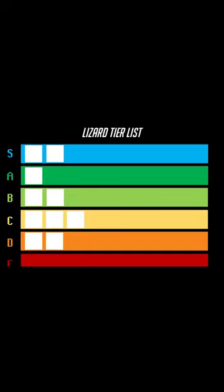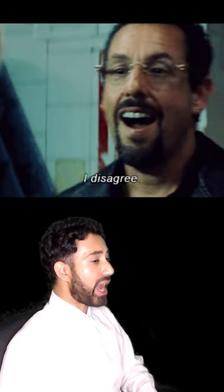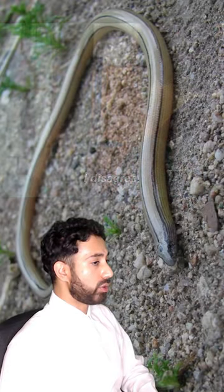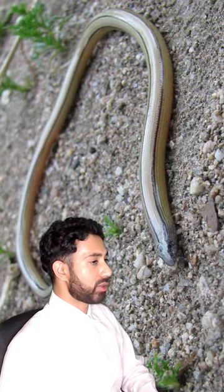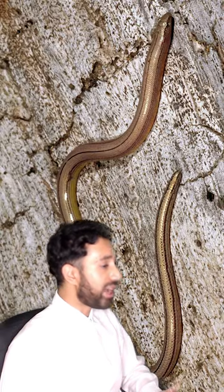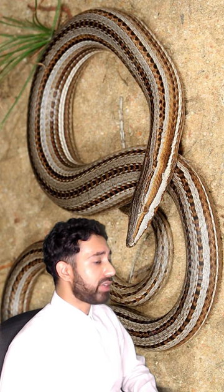We're actually going to begin in D tier, as I don't think there are any truly awful lizard builds. And while I very much value this opinion, I have to respectfully disagree. Let me introduce you to the Legless Lizards. This large group, comprising many different families, all share similar characteristics — they have no legs. Forced to slither around like tiny defenseless snakes, these reptiles are the epitome of fragile.